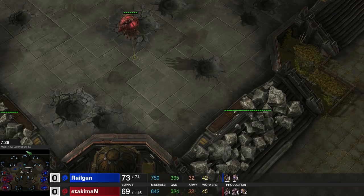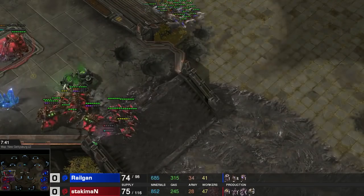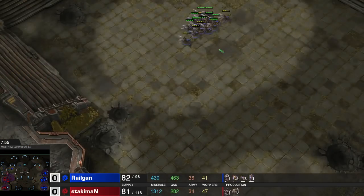So I'm going to be in a little bit of trouble because of that. 400 gas, Lair done, no spire. Spire being about a minute late — not good for me. Trying to do more damage with my Lings.